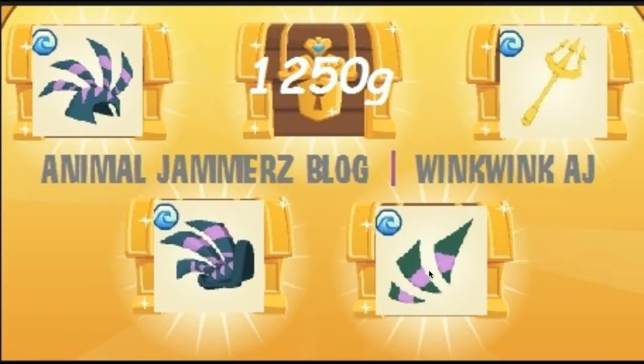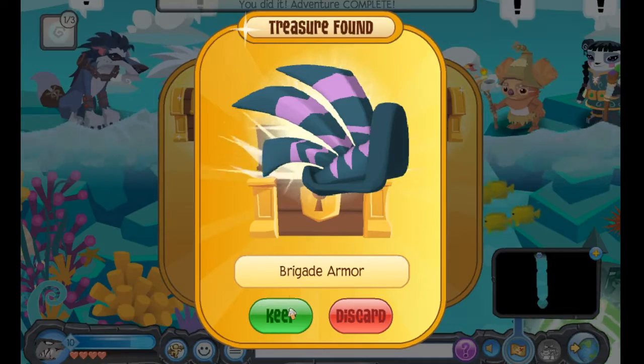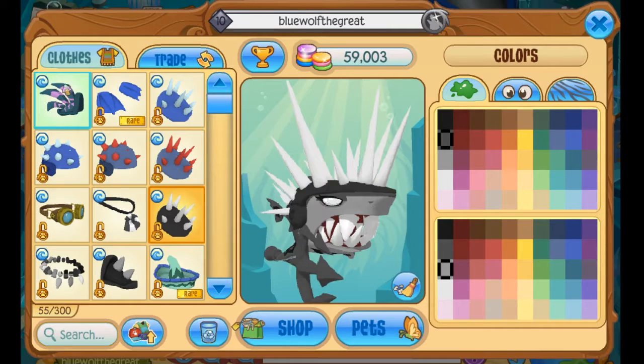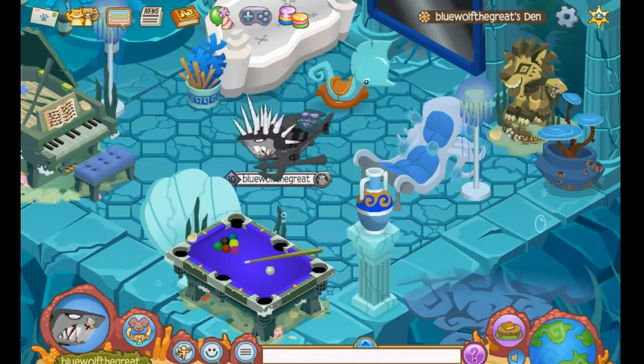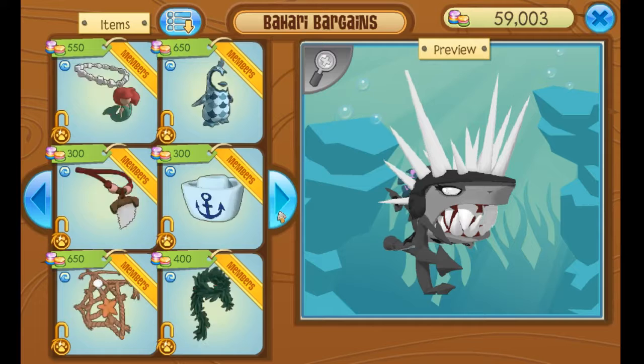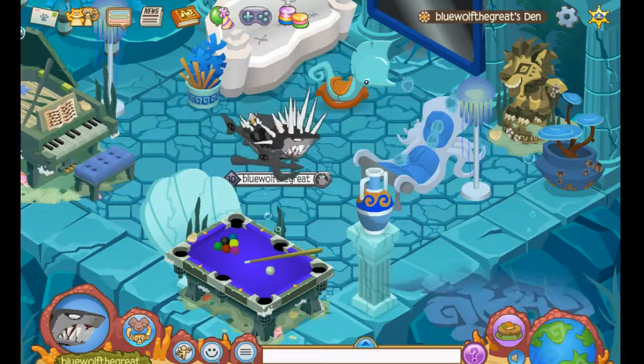The brigade trident doesn't really have any other colours. But the brigade armour has — I think there's three combinations of colour. So there's the pink one, this colour, and also this colour. So it's basically like for non-members — it's a lot like phantom armour, you can give it out to non-members for free. It really does help them out because there are only about two items that you can wear underwater that are from the store.